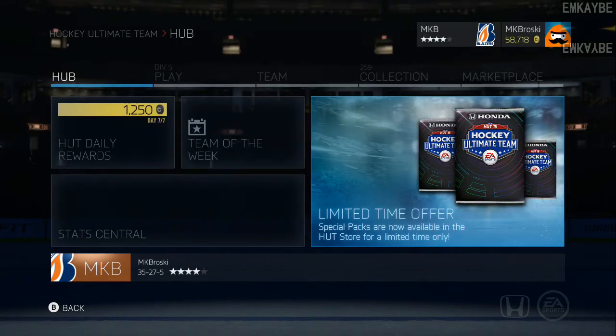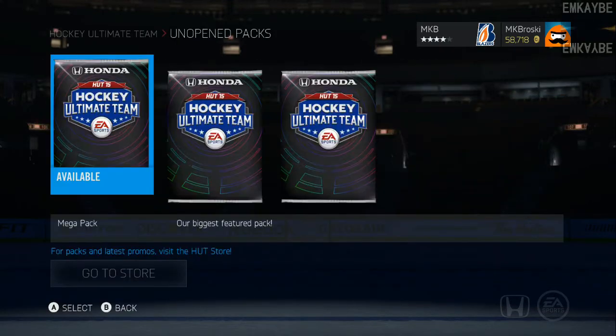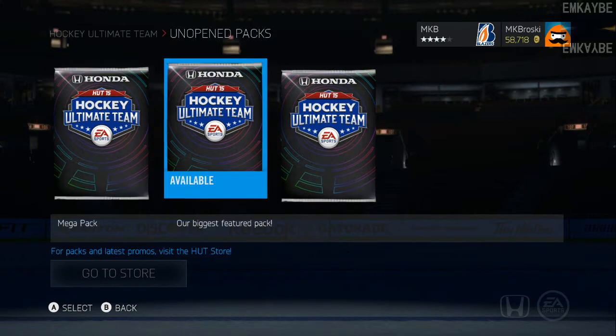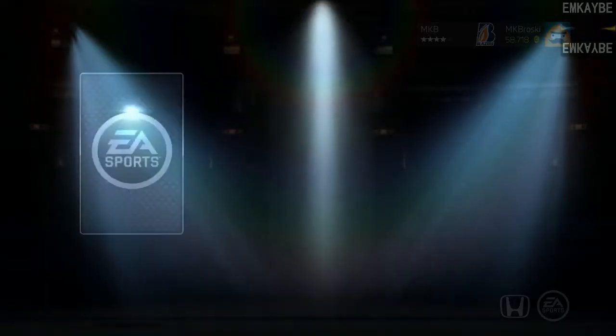Hey guys, how's it going? MKB here. The time has come — a limited-time offer hut pack has been released for NHL 15. I bought three of them. They're running for 35,000 coins or $6.99. I bought three packs for you guys and for myself. Let's go ahead and open up the first one — it's 20 rare and 30 cards, works out to 60 rare cards. Hopefully I can pull a couple good players. Let's see who I pull.